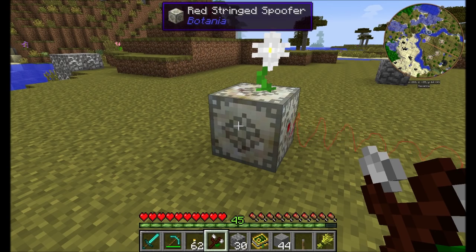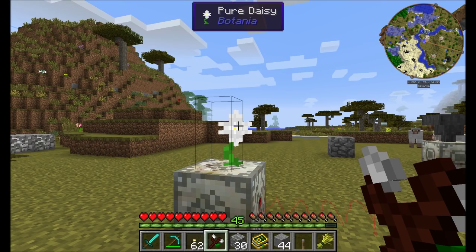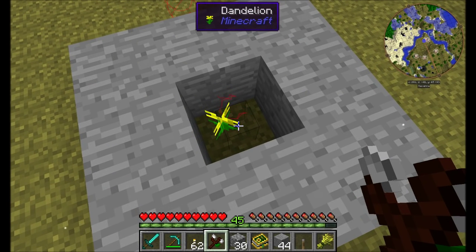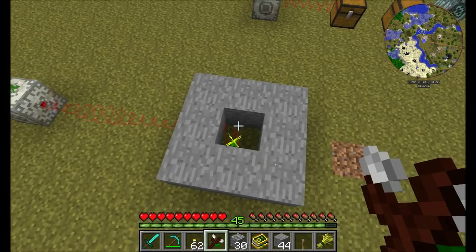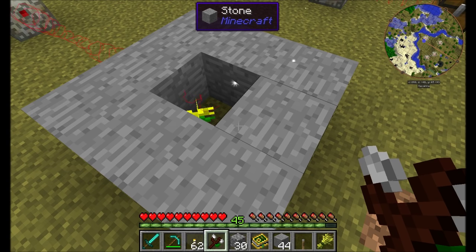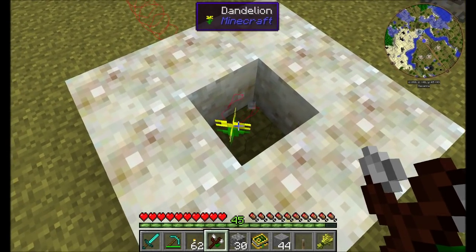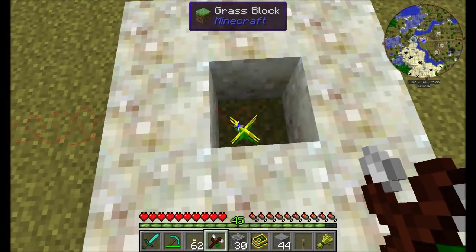The Red Stringed Spoofer lets you place any Botania-based functional or mana-generating flower on top of it, and its effects will be transferred to any flower found in its path. For example, targeting a Vanilla Dandelion means the regular old Dandelion receives the effects of the Pure Daisy and will convert all nearby blocks to Living Rock. This also works with mushrooms, not just flowers.